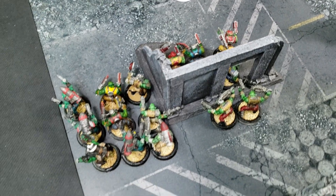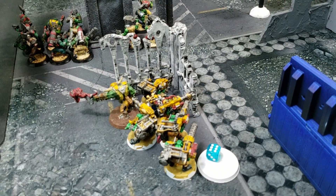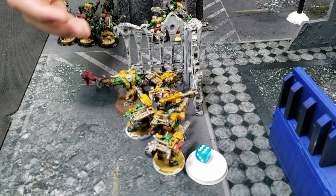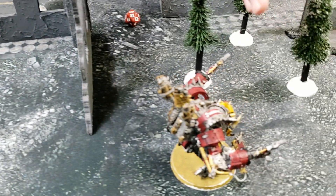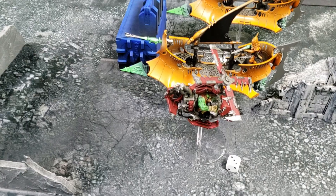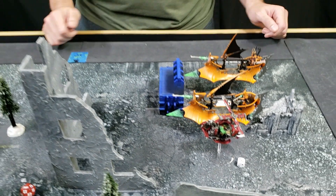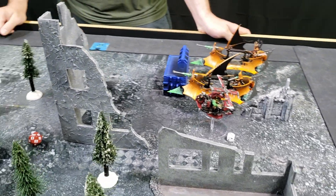Storm Boyz are with them, just to have two units in this quarter. Back on my home objective the Lootas raised a banner since they can't shoot through the obscuring terrain; the Warboss stayed with them. My Deff Dread and Deff Kopta both shot at the raider but did no damage. The Kopta flew up and made a risky charge just to force Josh to make decisions about spending CP on overwatch, falling back, or anything like that.